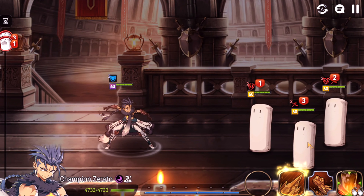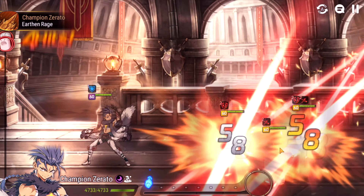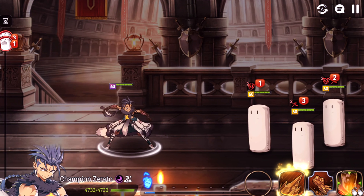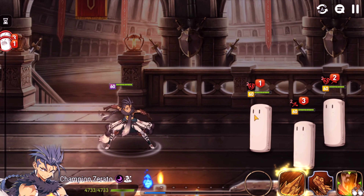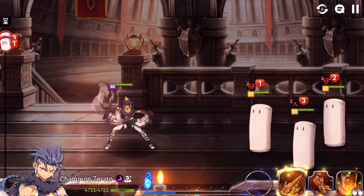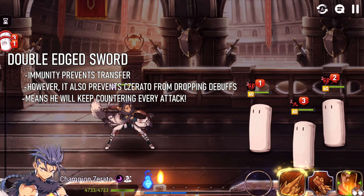The main part that makes him special is that S2 lets him counter with his S1 — and remember, his S1 transfers debuffs. So if you attack Champ Zerato and defense break him, you immediately counter and send that defense break right back. One thing to note: if the transfer doesn't land — say the target has immunity — the debuff remains on Champ Zerato. This is why Yellow Violin is so good on him, which we'll cover in the build section.